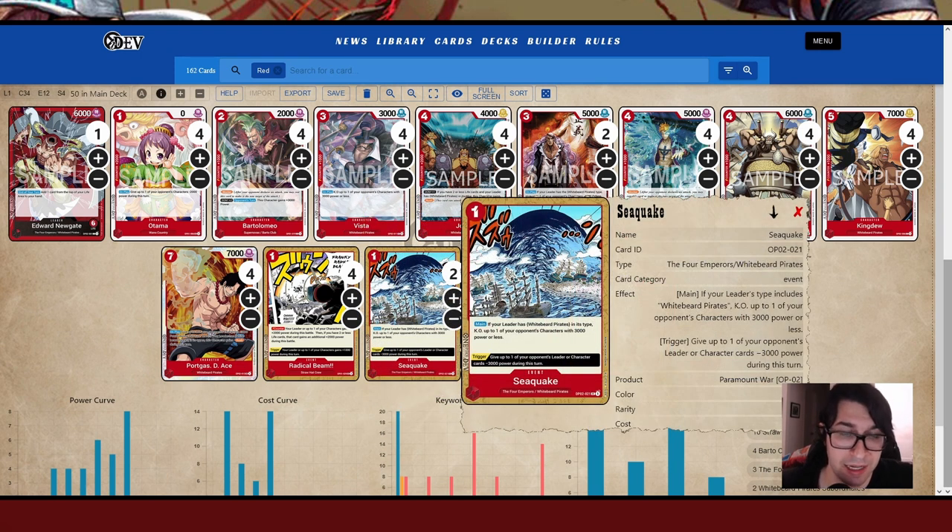We have Seaquake — it's only a one-drop but it's cheap removal. If your leader has Whitebeard Pirates type, KO one of your opponent's characters with 3,000 power or less. This works well with Ace or Squard, or you can just clear cheap blockers that are in the way without spending time attacking and wasting an attack to get blocked. The trigger gives up to one of your opponent's leaders or characters minus 3,000 power during the turn — be careful not to trigger it and expect to KO something, as it's a different effect from the main effect.